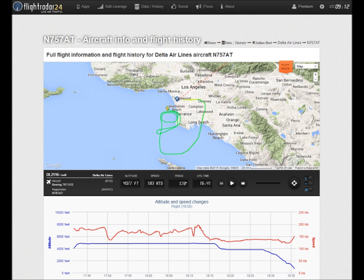Delta 21-16, expect 25 right. Delta 21-16, 25 right, we're going to need a few minutes to get set up, and we'd like vectors out here while we get ready. We've got a yaw problem and we're having a little trouble controlling the airplane. Delta 21-16, fly heading 180. Fly heading 180, 21-16. Delta 21-16, I'd like to turn you westbound if that's not an issue. That's fine, just give us a heading. Delta 21-16, fly heading 250. 250, Delta 21-16.